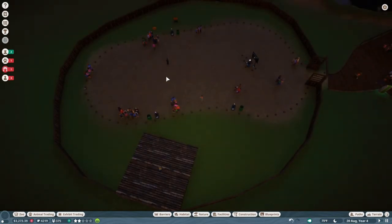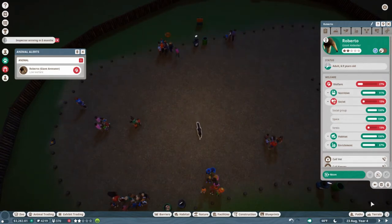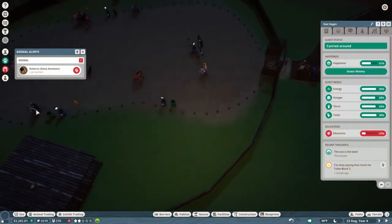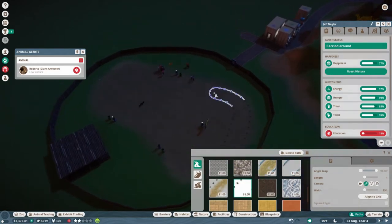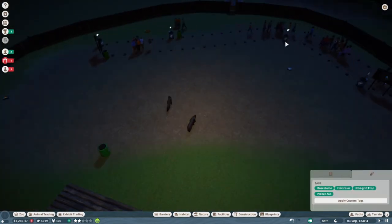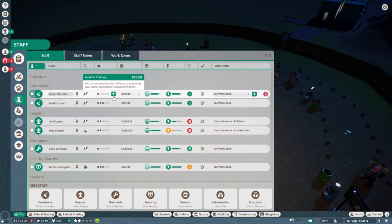As the zoo expands I'm going to have to hire more caretakers anyway, so it gives me an opportunity to train one at some point as well. I'm trying to place donation bins where I see people congregate to watch the giant anteaters. I noticed that one of them is stressed, and I was thinking — they're confident around people, people are allowed into the exhibit — the only thing that would make sense is that there are too many people around. So I decided to move everyone out of the habitat and scale down the pathing area, that way they can still be inside the exhibit and the anteaters don't have to be stressed.